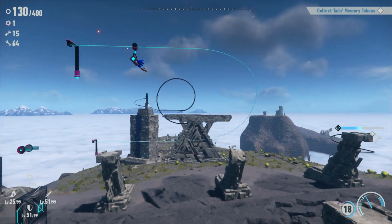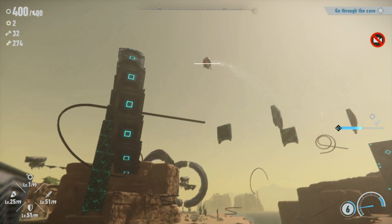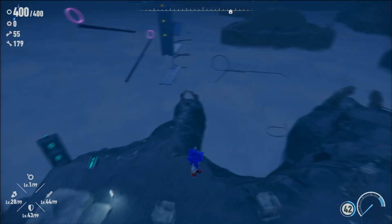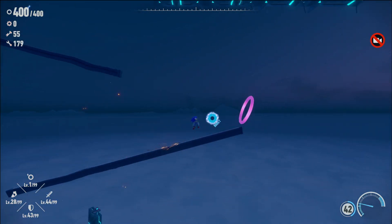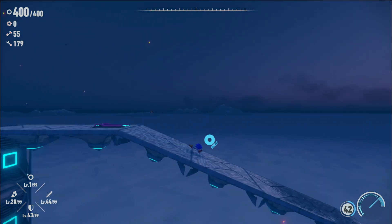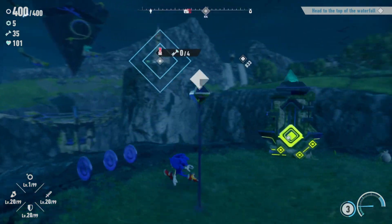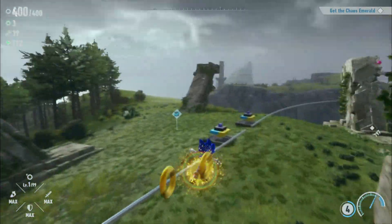Memory tokens are found on mini platform obstacle challenges throughout the islands, and they're just kind of there. They don't blend in with the environment whatsoever, and they all pretty much work the same. You hit a spring or booster that launches you into the obstacle challenge, run through it, and collect your memory token, which only takes a few seconds. It is really repetitive, but it's fun. For a potential sequel, I would want them to make the challenges feel more unique from one another.